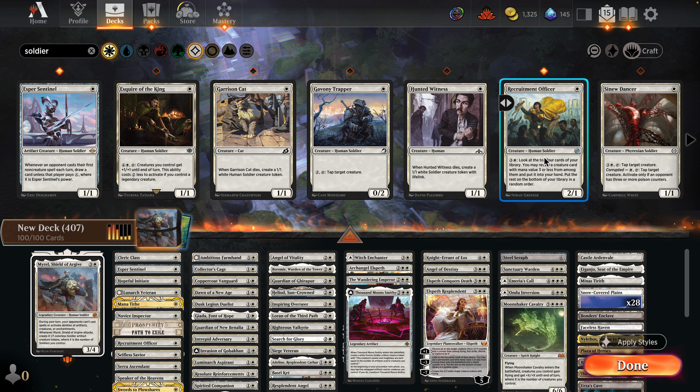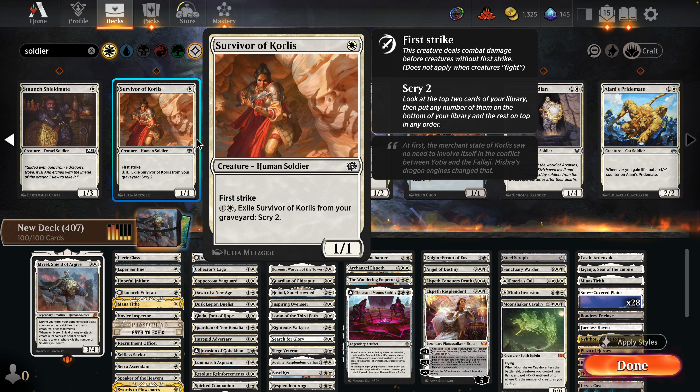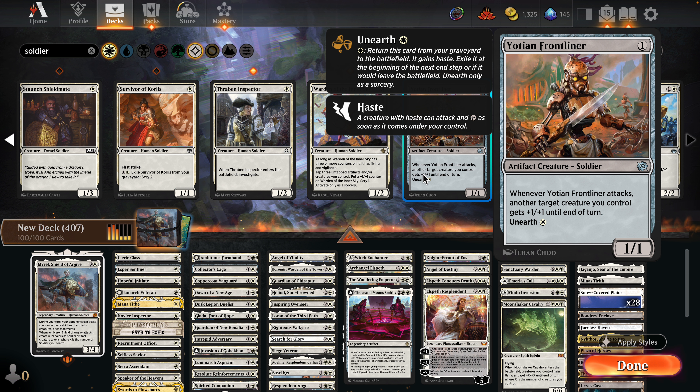We have the Recruitment Officer in there of course. Looking at Sinew Sliver — a 1/1 for three colorless and one plains, tap target creature — and its conditional ability only works with poison, which we're not playing, so it's just a vanilla 1/3. This one has first strike though.